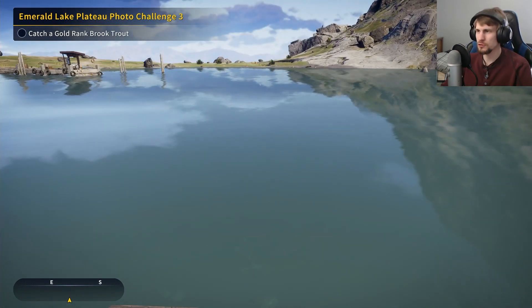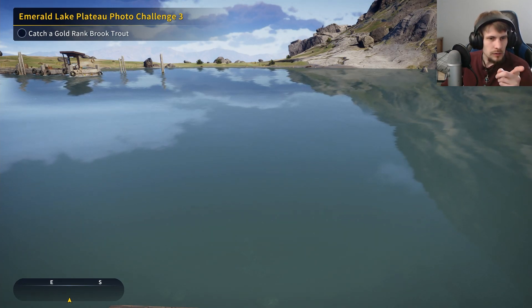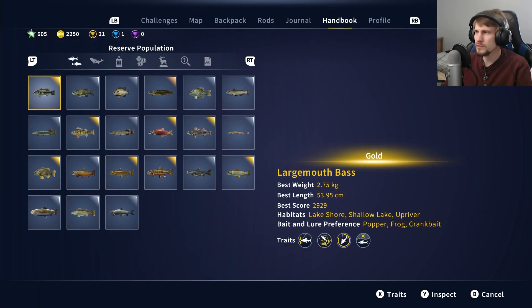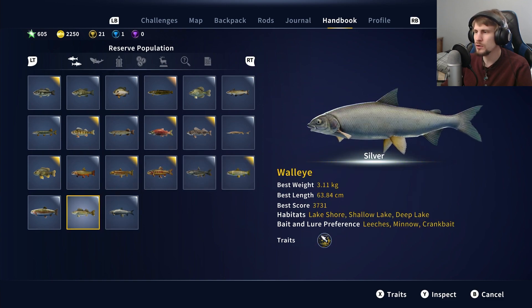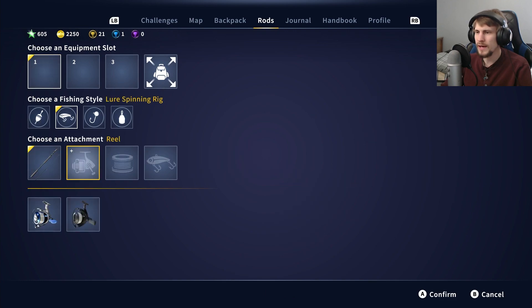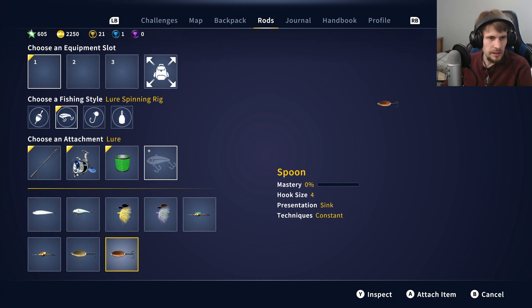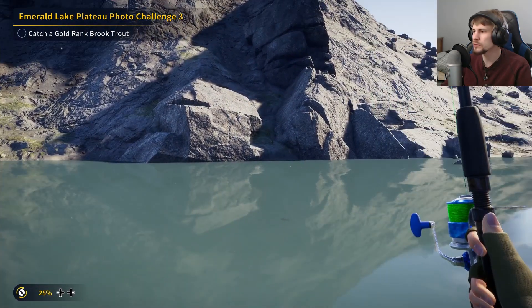We need a brook trout. Brook trout take hook size five and four, so we've got the right equipment. We just have to figure out what they like to strike at. Brook trout like spoon, spinner, and eggs. I think we'll start with the spoon again. So we need a lure - I'll go for the Iago and a hook size of four, and see how long it takes to get what we're after.